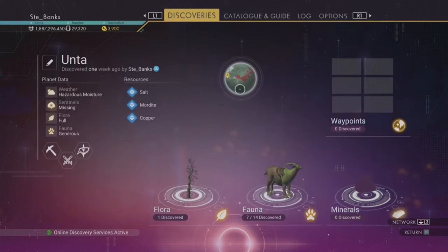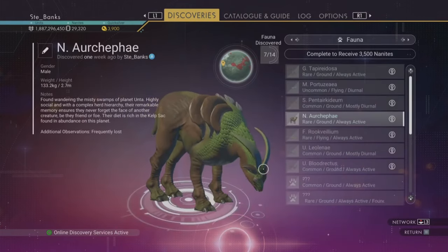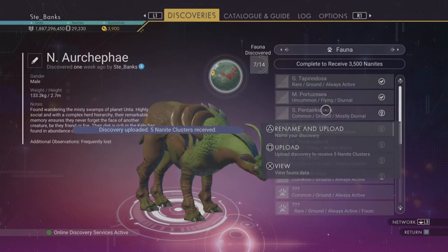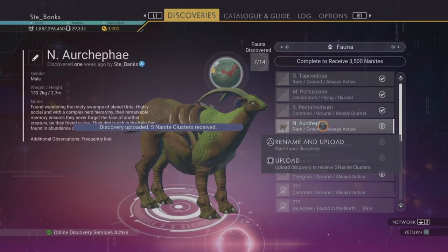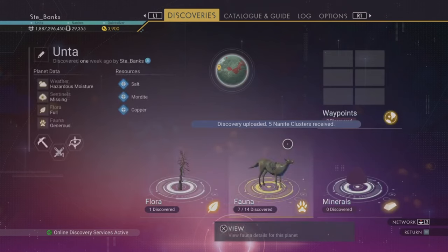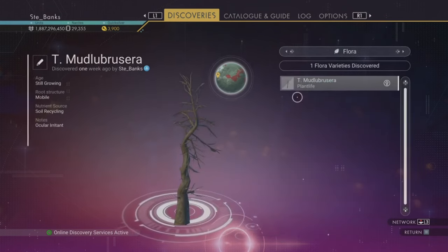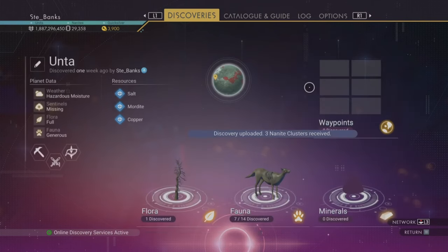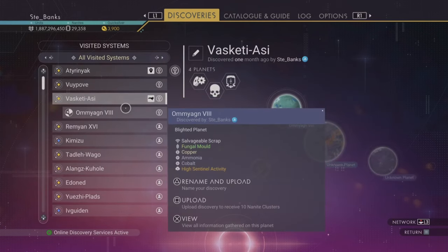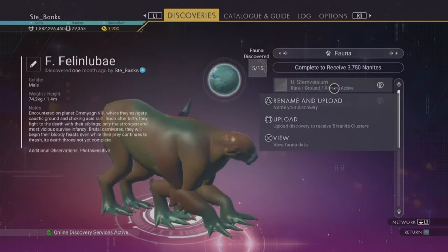Next, let's talk about your discoveries. When you scan anything on a planet — creatures, plants, rocks and so on — you can head over to your discoveries tab and upload them for a tasty nanite profit. Each discovery gives a small amount of nanites, but if you scan as much as you can across many planets early on, you'll make yourself thousands of nanites. As a side note, you'll also be earning many units as you scan everything, so it's a double win.